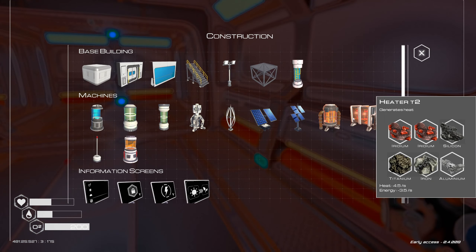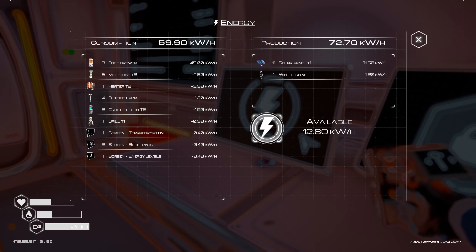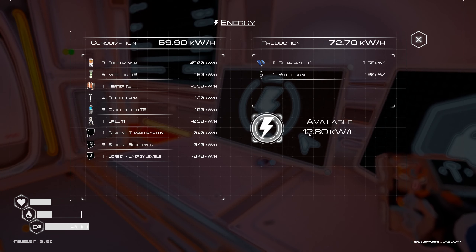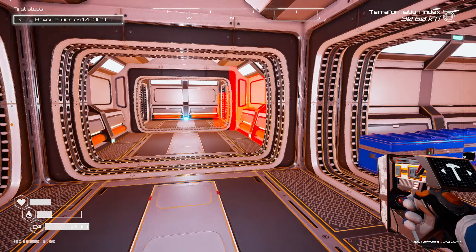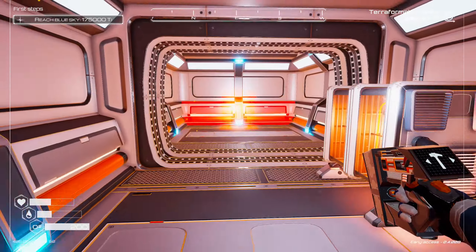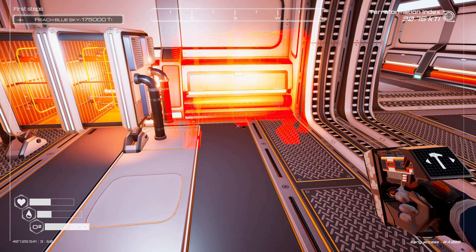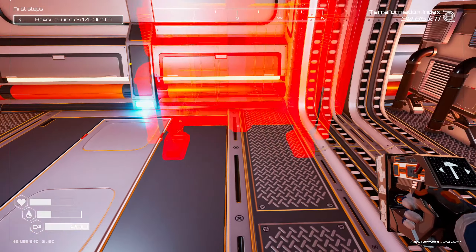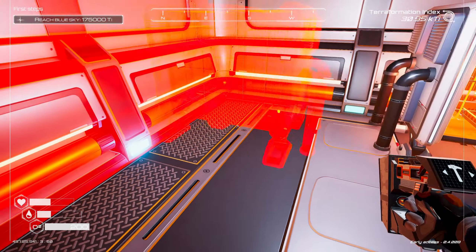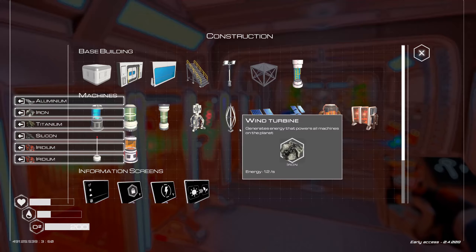Each of these requires 3.5 energy — how are we doing? We're gonna need some more solar, but let's deploy a couple of these to free up some inventory space. One, two — can we get three before it crashes? Yes we can.